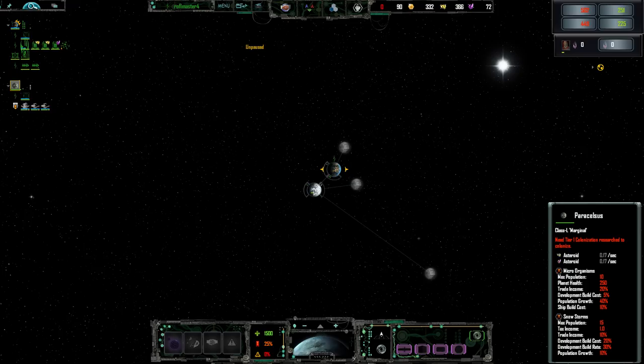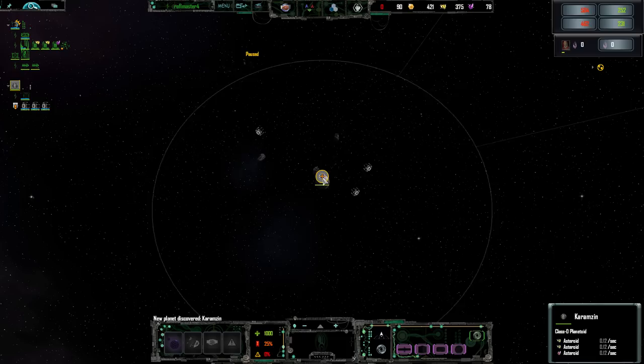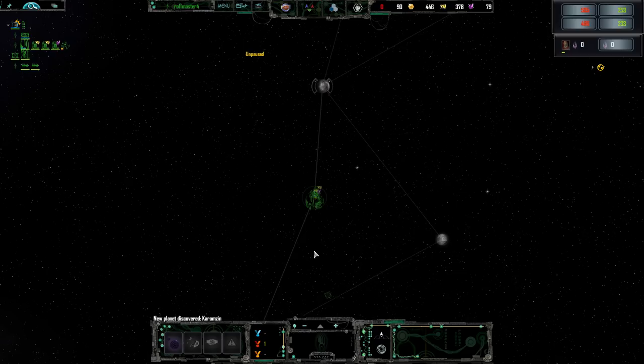The first planet we got is really bad — we can't colonize it and there's only one metal asteroid. This one we can colonize right off the bat, and there's two metal asteroids and one crystal, so that's pretty cool. Ooh, scout cube — I wonder what it looks like. Why did I expect anything different? It's a cube, for God's sakes.